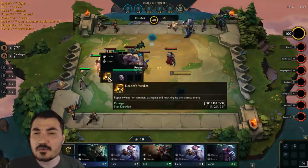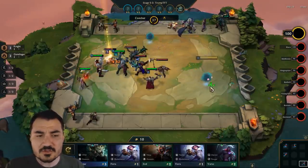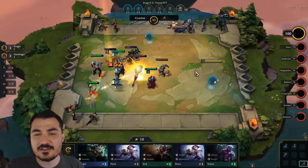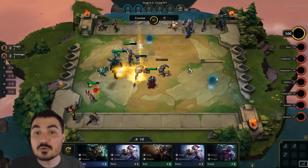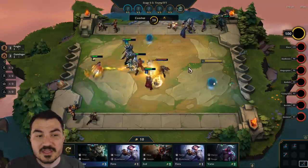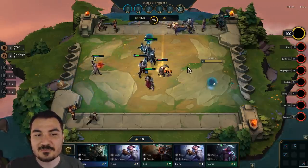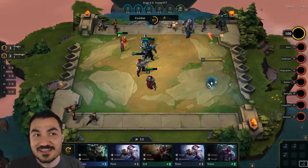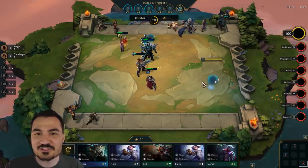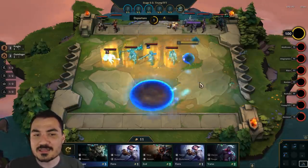That's kind of one of the skill things in that carousel — you don't really know. You can't really click on the champions themselves to see which one is which, you can't see their synergies. You have to know which ones they are by how they look, and you have to know what the items are pretty quickly, especially if you're losing. If you're in last place, you pick from the carousel first, and you really need to know which champion or which item you need to take.